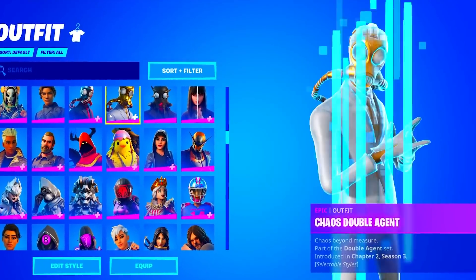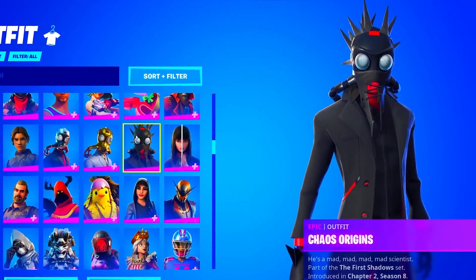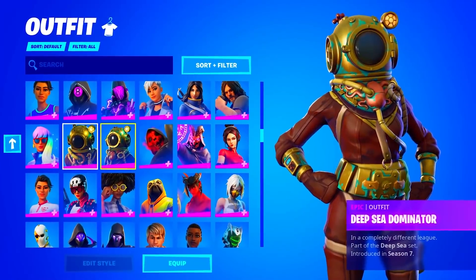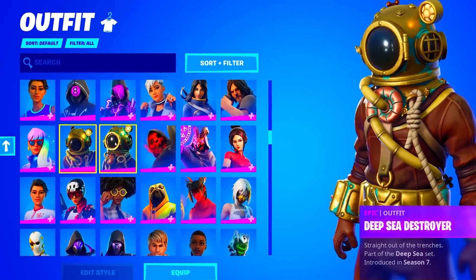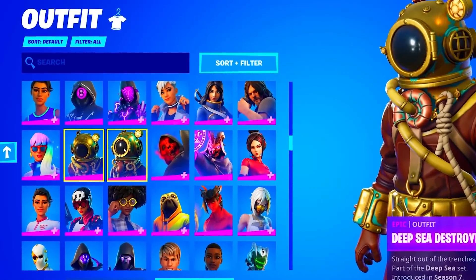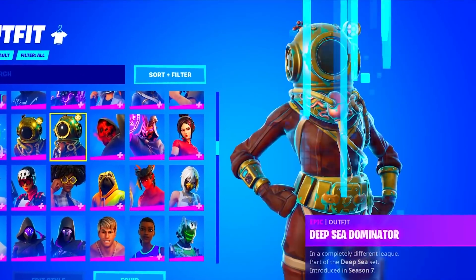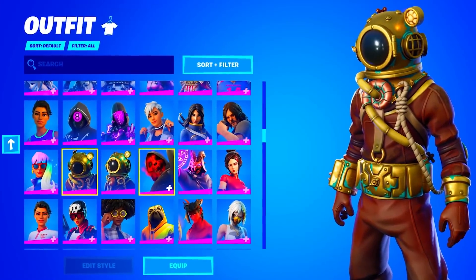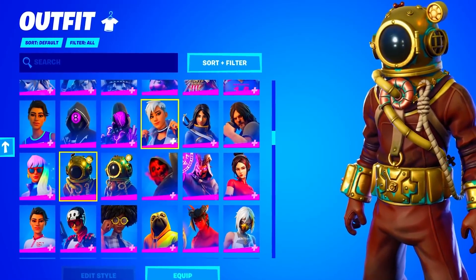The Katrina, Chani, Chaos Agent — both of the Chaos Agents. He also has the Chaos Origins, which is pretty rare. The Clutch, Cube Assassin, Deep Sea Dominator, and the Deep Sea Destroyer. These are probably one of the worst sets in the game in my opinion — I really just do not like these skins. Shout out to the subscriber who's sending this, but I do not like these skins whatsoever.